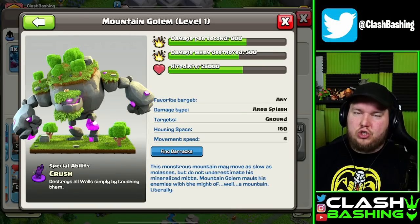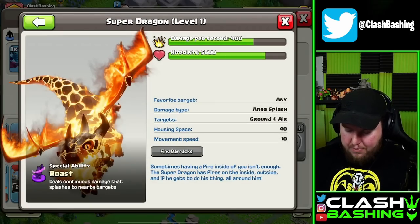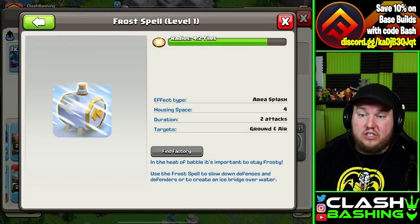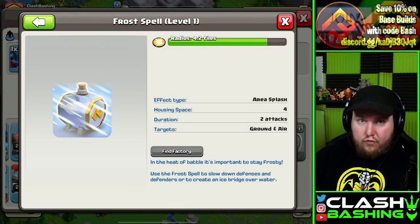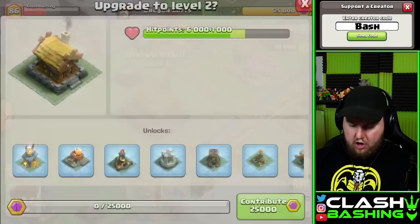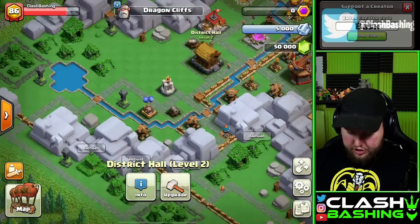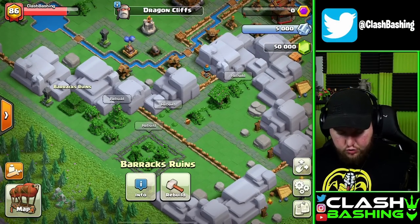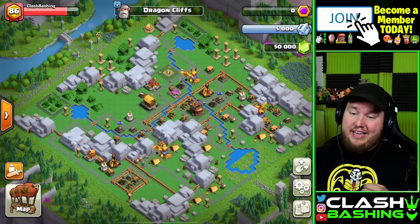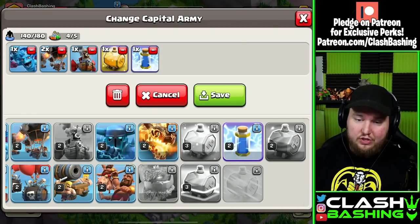Before we get into our first show of the Mountain Golem, we still need to unlock those Super Dragons. With the Golem Quarry being unlocked and our District Hall going to Level 7, we can now unlock our Frost Spell. Returning to Dragon Cliffs, we can now upgrade our District Hall to Level 2, which gives us that Super Dragon Barracks. At Level 2, we get 3 Super Dragon Posts now and have those Super Dragons unlocked.